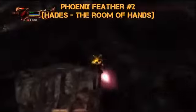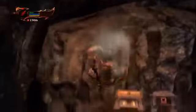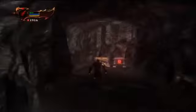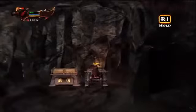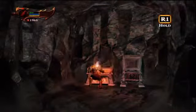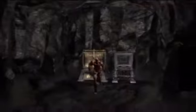Number 2 is in Hades — this is in the Room of Hands. We do have a Trophy Guide on how to find the Room of Hands; it's pretty easy to find. Anyways, in the back of the Room of Hands is another chest with your second Phoenix Feather.